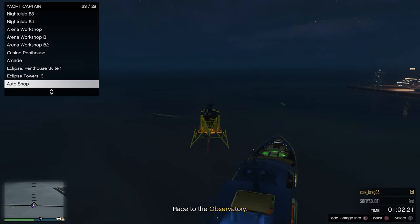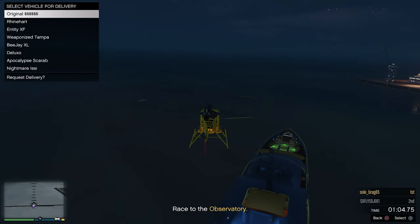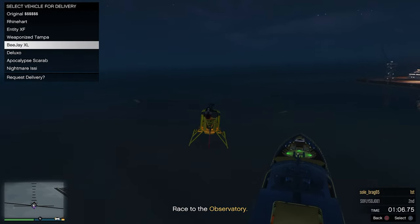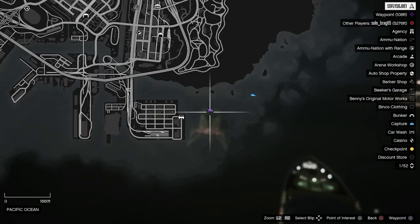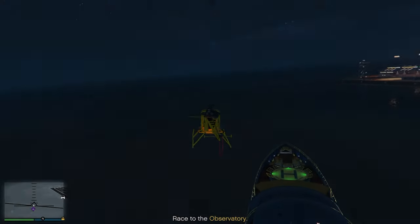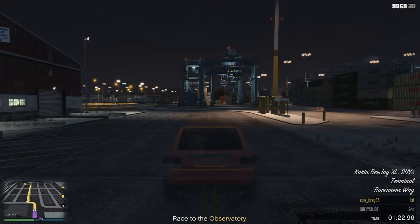Now you guys are able to call out any vehicle that you can call out from your garage. Since we are getting Michael in the back of that BJ, call out that BJ XL. Once the vehicle has hit the map, we're going to hold down triangle to respawn back into our brand new merged vehicle.